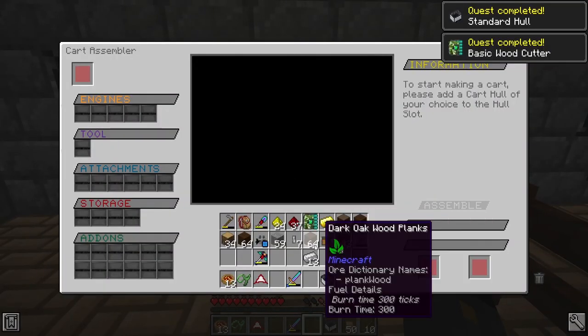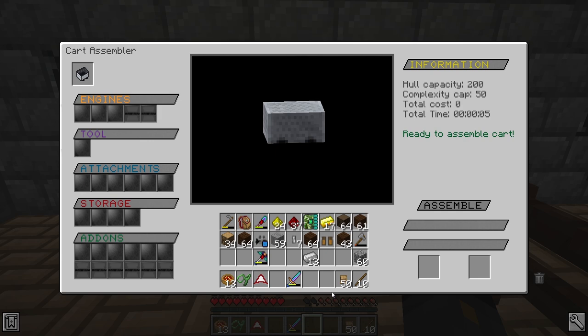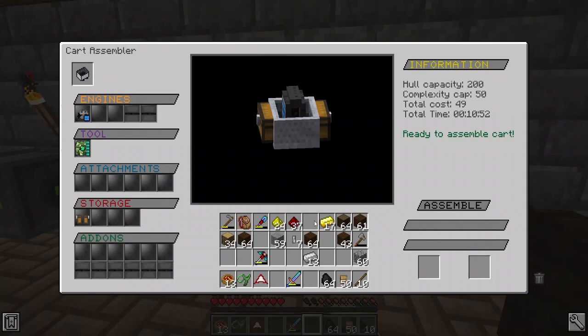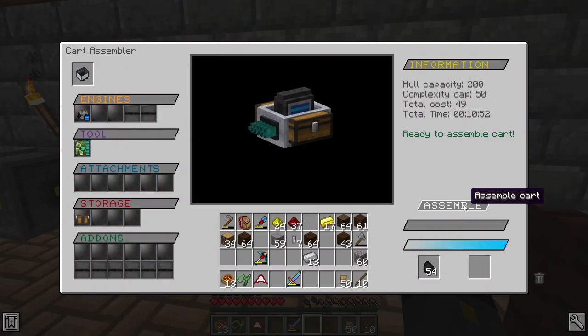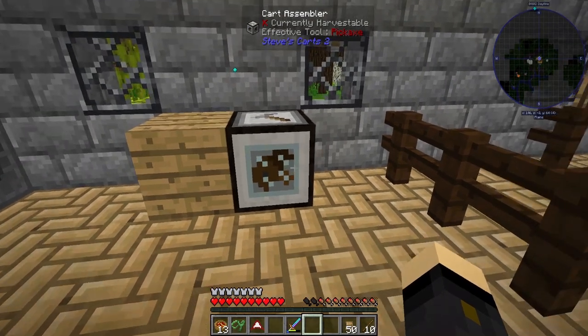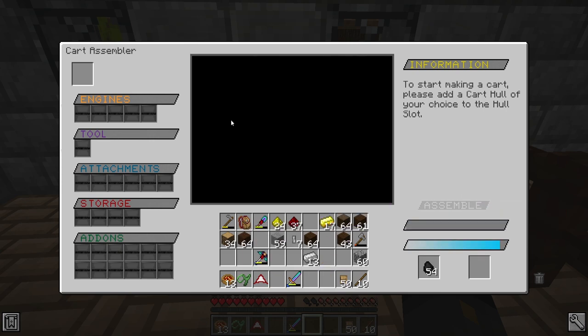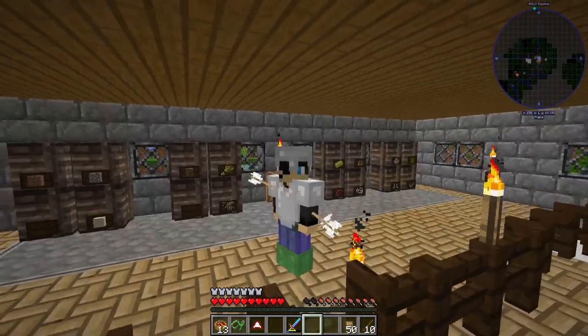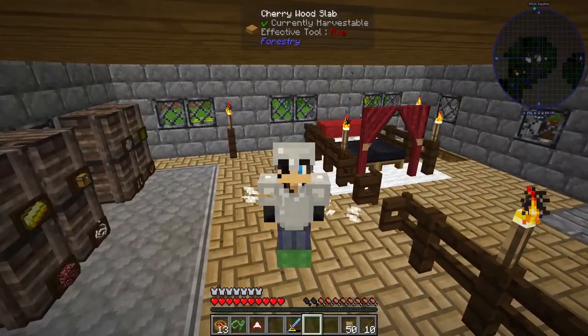Some quests are being completed here. We put in the standard hull, the side chests, the basic solar engine, and the basic wood cutter — anything else we can add later. We also need some coal to power the assembly process. Let's chuck some coal in and assemble. It should tell me how long it's going to take — looks like 10 minutes. So while it's doing that, I'll research Tinker's shuriken and come back to make one to deal with whatever was attacking us.